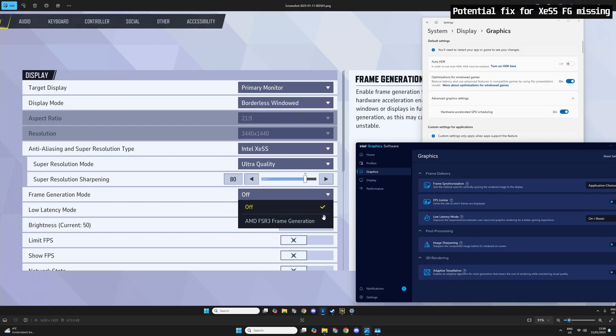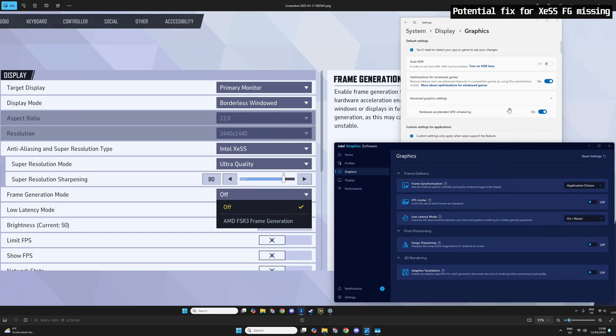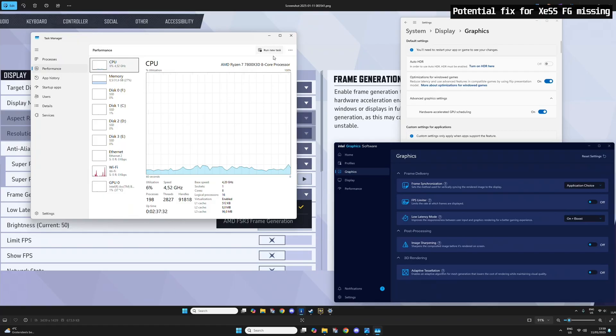I tried a bunch of things: I had hardware accelerated GPU scheduling on, tried low latency mode on and off, tried disabling the iGPU in Device Manager, and a bunch of other things like uninstalling and reinstalling my drivers. Eventually I figured out what was causing it — for me it was the Radeon integrated graphics for my Ryzen 7. What I did is use DDU to uninstall the drivers for that.